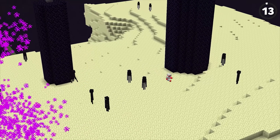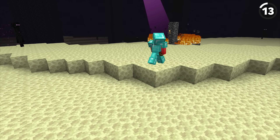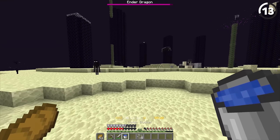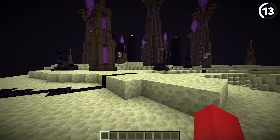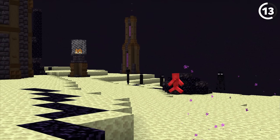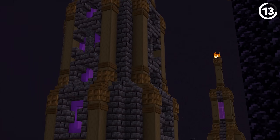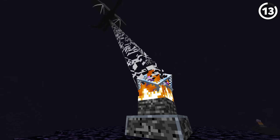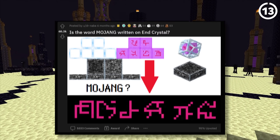Mojang doesn't give out a lot of changes to the end dimension, and they give out even less to the end island itself. So if they want to make exploring this island exciting again, doing something like user Vivid Hangout's example here could be really special. In this case, the towers aren't just made of obsidian but also have newer blocks generating as well. In the current version this would be a problem since the end dragon could fly in and break everything, but if new blocks were added with those properties, we'd have a happy medium. Shooting an end crystal that looks like this is a lot cooler than one that just spawns on the platform.